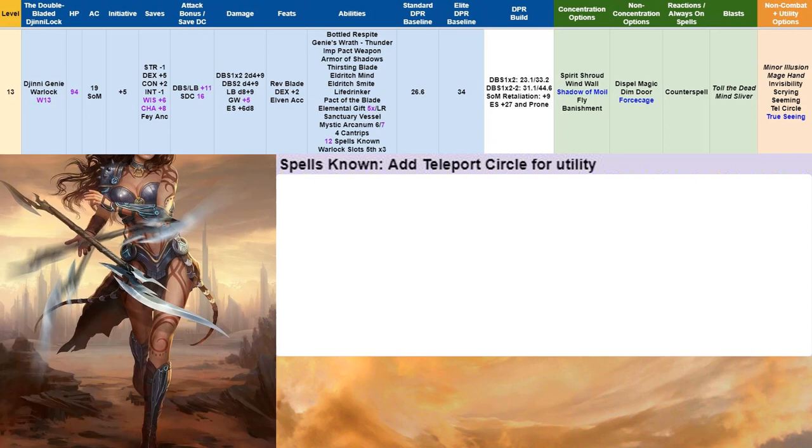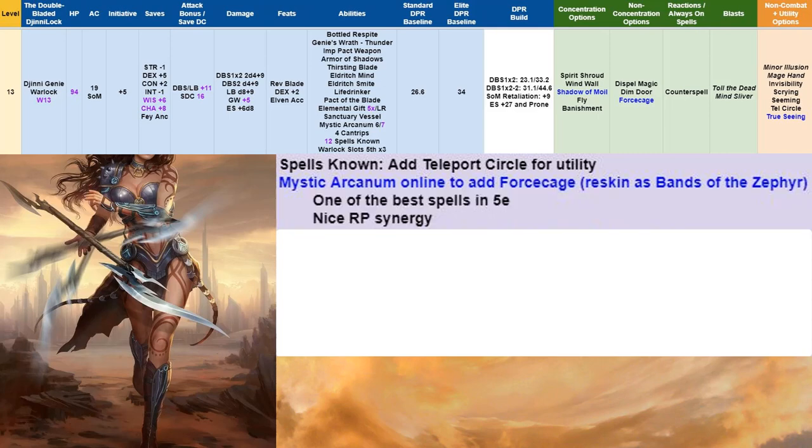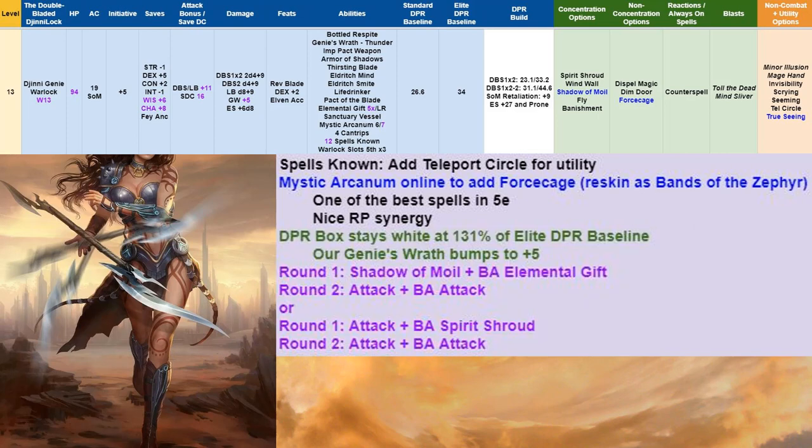At level 13, we add Teleport Circle for utility — or something else if teleport circles aren't useful in your campaign. More importantly, our Mystic Arcanum 7 comes online to add Force Cage, reskinned as Bands of the Zephyr. One of the best spells in fifth edition — super happy to add it with nice roleplaying synergy. Our DPR box stays white at 131% of Elite baseline as Genie's Wrath bumped to +5. No change to round 1 and 2.